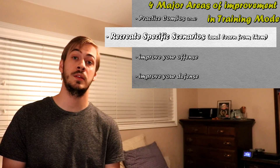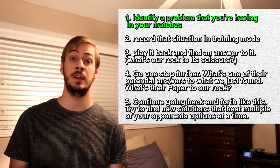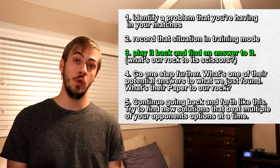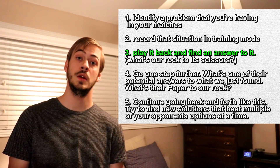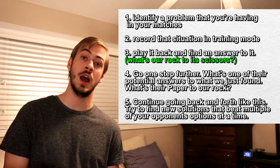What are some situations you're struggling with in your own matches? Think about where you're losing out the most. Is there a situation you don't understand, or one you think you understand but still lose anyway? Maybe it's worth re-exploring that situation and figuring out what options are available to you. A five-step plan for labbing a situation could look like this: first, identify a problem you're having in your matches. If we treat this like rock, paper, scissors, we're essentially trying to find what our rock is to their scissors.